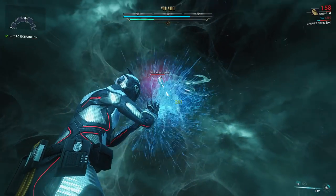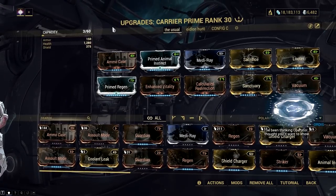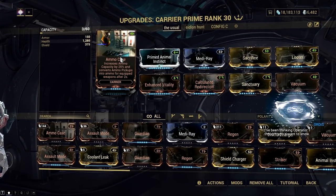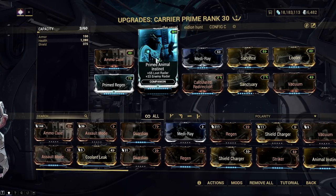If you are running low on ammunition since you spam the Brahma attacks all the time, you can use the Carrier with the Ammo Case mod. Also, don't forget the Animal Instinct mod or its prime variant to give more loot radar to your loadout.